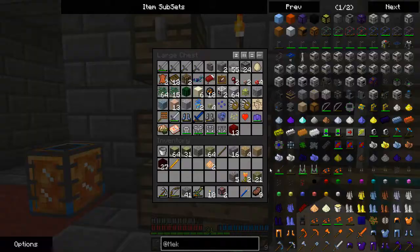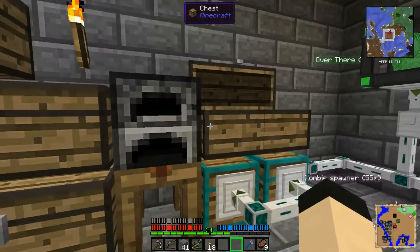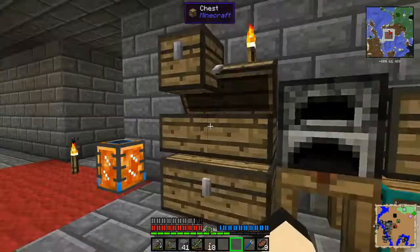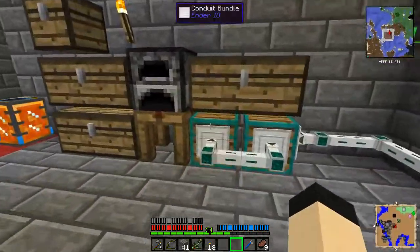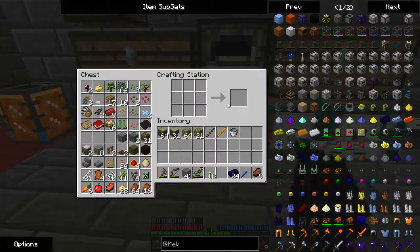I'm going to put this cardboard box in here, along with this pipe. I suppose I didn't need to make the nether bricks, because now I have nether brick. Better to have it and not need it than need it and not have it. That said, I made quite a bit of obsidian ingots, and this is going to be our crutch for the moment for surviving things.